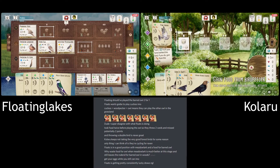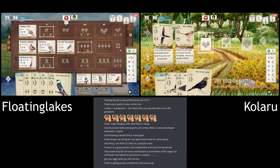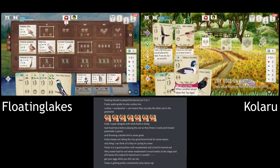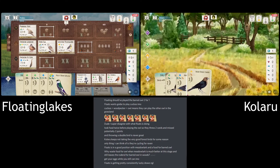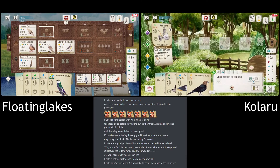It's interesting — Kalaru's focus on playing the Snipe. If I were Floating, I saw the two pink powers are gone. I probably wouldn't be laying eggs if I don't have to. I wonder if Kalaru's maybe looking at the end of round — Floating's got those six egg spots, and with the Kingfisher and the Snipe I think that gets Kalaru up to six as well. So they might be going for the tie here.